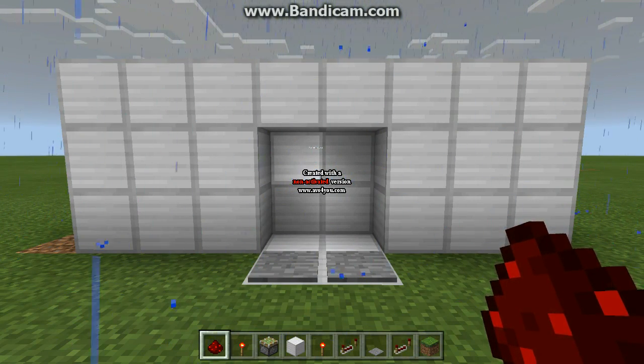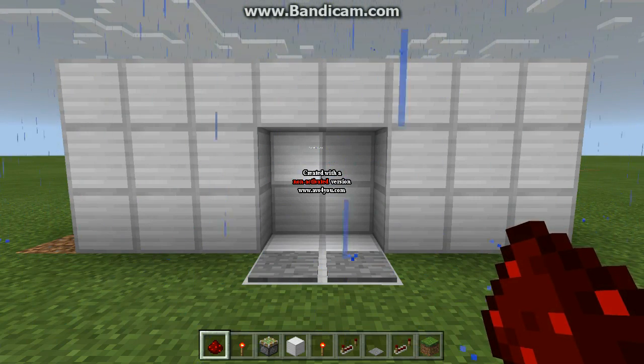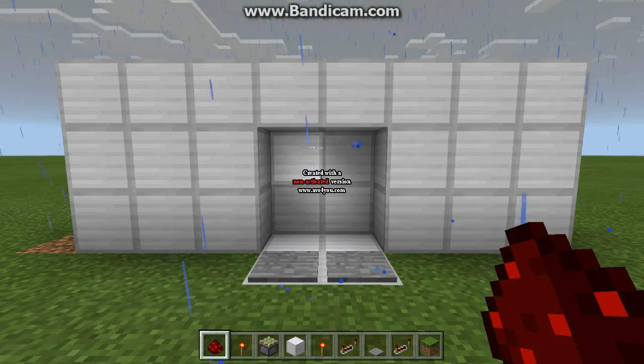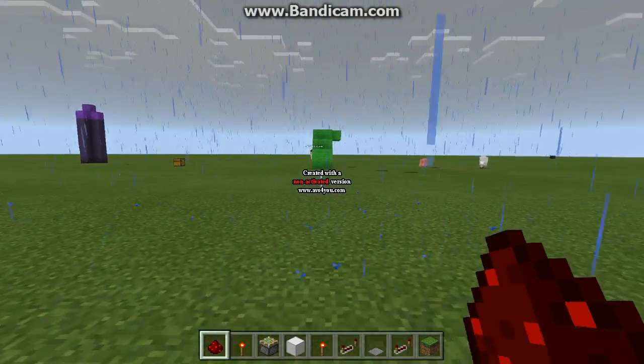So here's the first one I built. Now I'm going to show you how it works. You step on these pressure plates, the door opens, and you simply walk through.